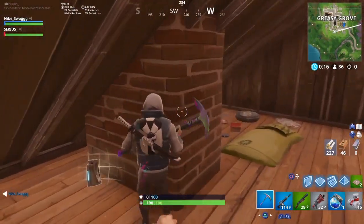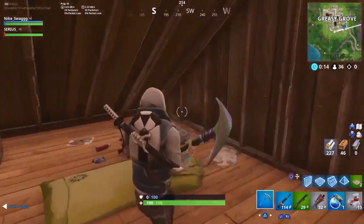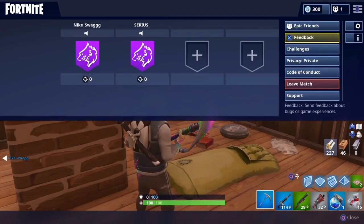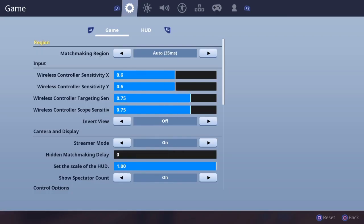Hey Sirius, have you heard about that tap to interact? Tap to interact? What is that? Instead of holding down square when you search a chest or like an ammo crate, all you have to do is tap it. It's so much easier.